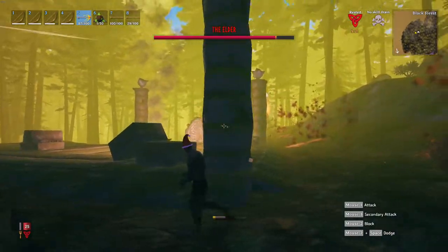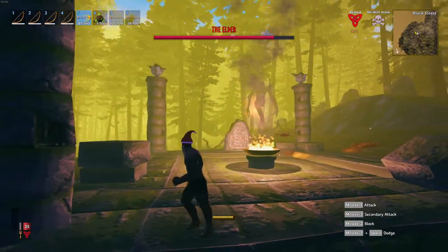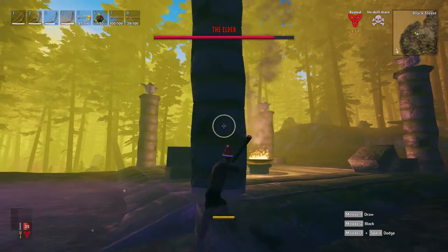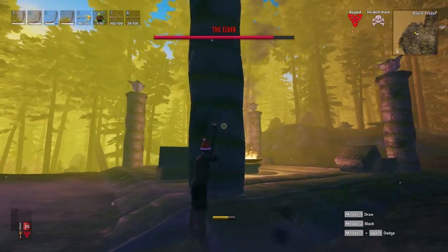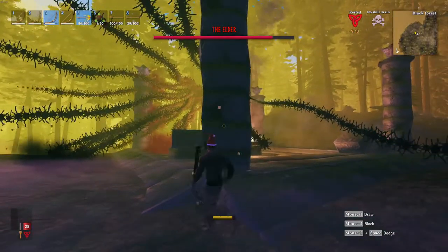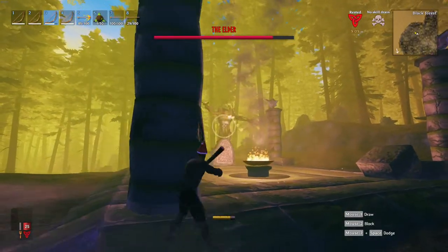If we see him raise his hand up from the ground, we're going to run away because he's spawning roots around us that will slap us to death. If anything touches us at this point, we're dead. We have his attention. Remember, if we get hit by a vine, we're done, so we're going to play it safe and use the pillar as cover.